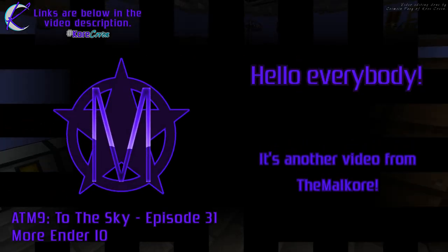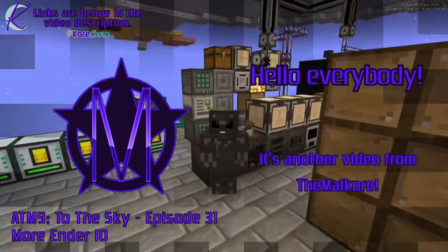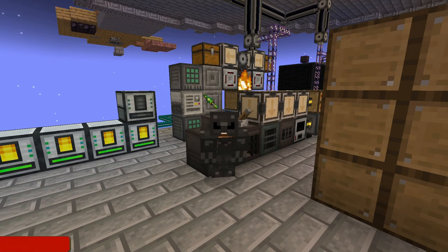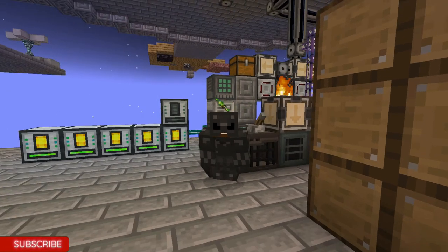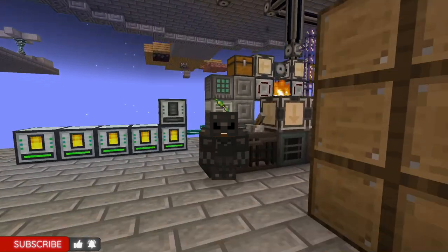Hello everybody, welcome to episode 31 of All the Mods 9 to the Sky, where today we get more into Ender IO and make a powered spawner. It's not all fun and games, but let's see how we do it.